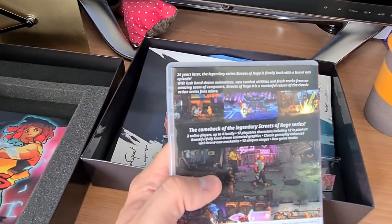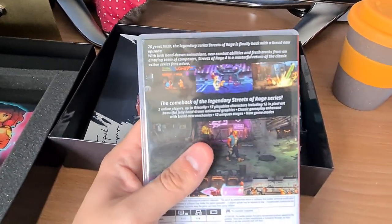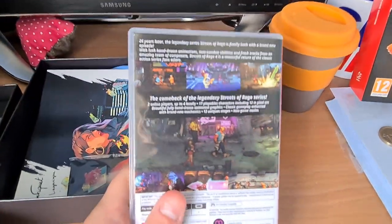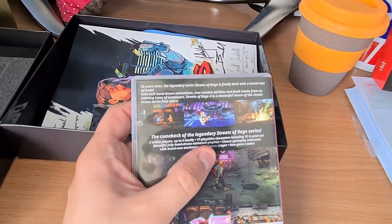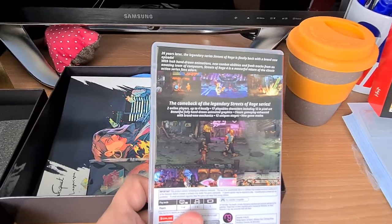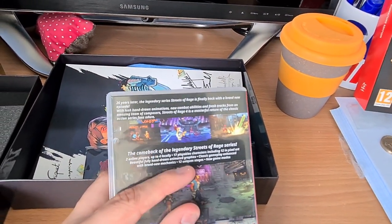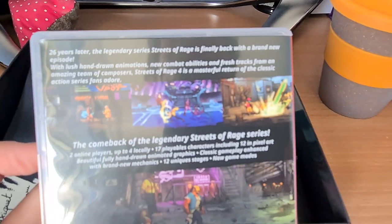New combat abilities and fresh tracks from an amazing team of composers. So 90s. Streets of Rage 4 is a masterful return of the classic action series fans adore. Oh, I've just noticed this has got a spelling mistake on it — does that make it rarer? Whenever I'm reading something, my eyes are instantly drawn to something that shouldn't be there. Let's read it out as it's written: '17 playables characters, including 12 in pixel art.' More than one error. '12 unique stages.' There are S's there that should not be there.